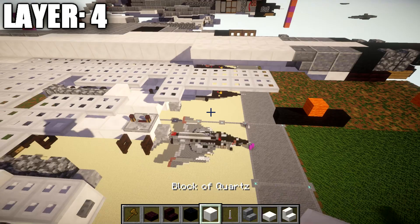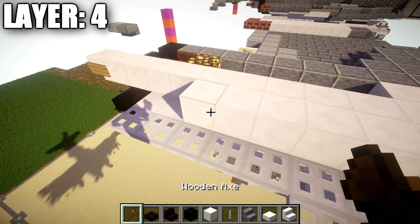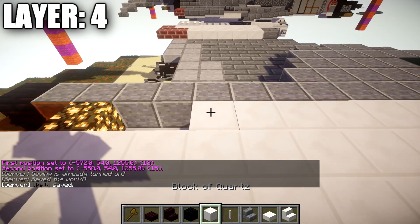Coming off the upside down stair, place down five quartz upside down stairs back along the side. Then grab quartz full blocks and place down a row of fifteen quartz full blocks back. Once done, place a glowstone block, followed by an orange stained glass block after it. That does it for that row.